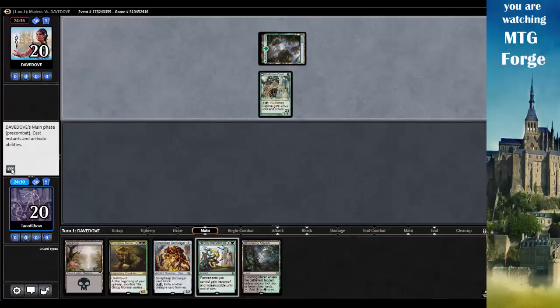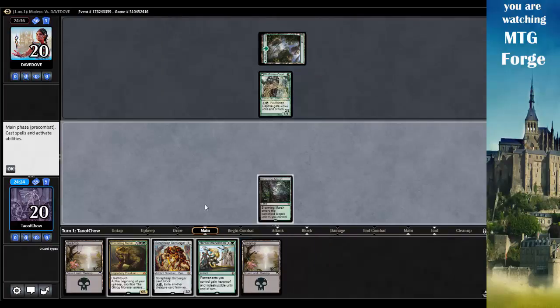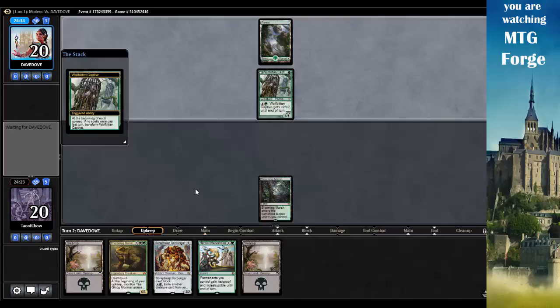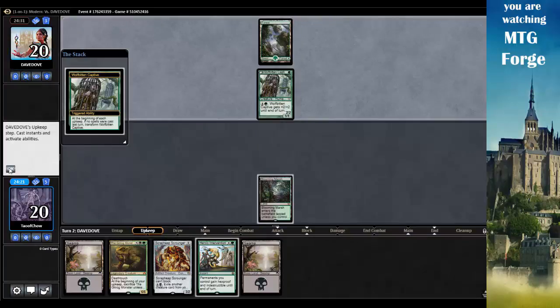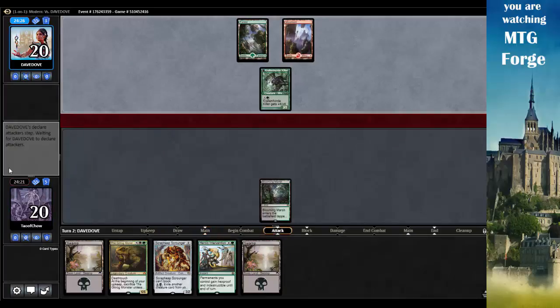Werewolves is another fast aggro deck. That's going to be okay, I guess. So we'll play this and go to Scrap Heap Scrounger next turn. It transforms into a 2/2.